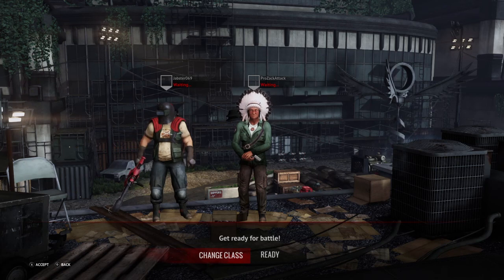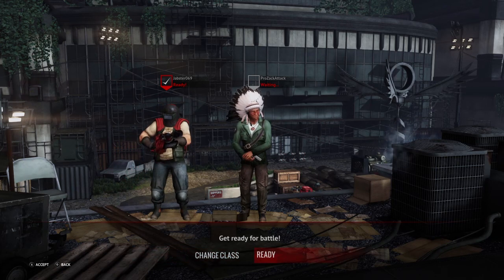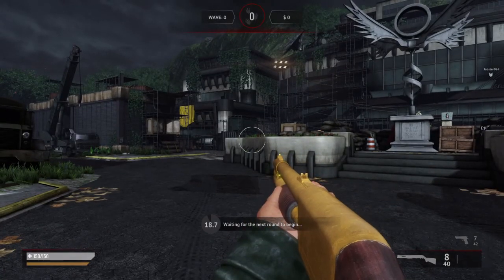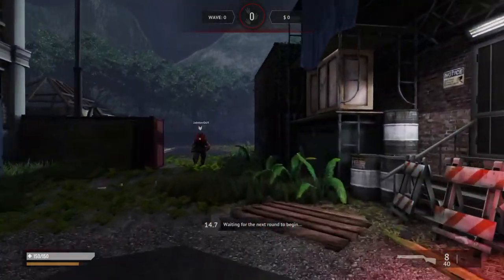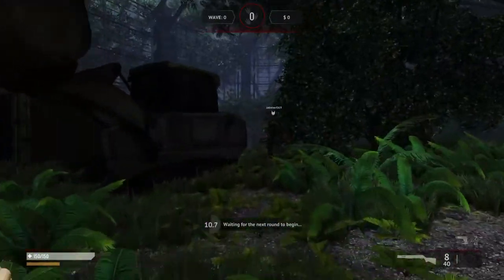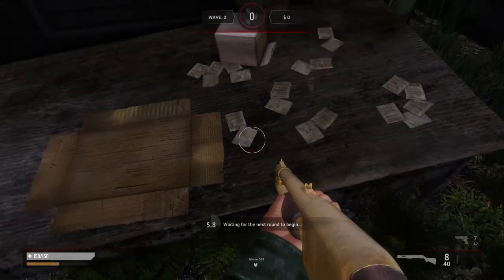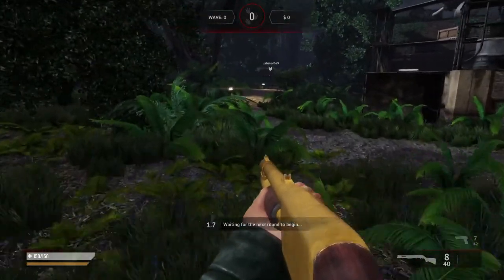Do we get everything, Jabster, for basic information? Yeah. Now we'll load in. The easiest time to do this is in between waves. The first thing we're gonna want to do is go grab the key card on the table right here — grab it.